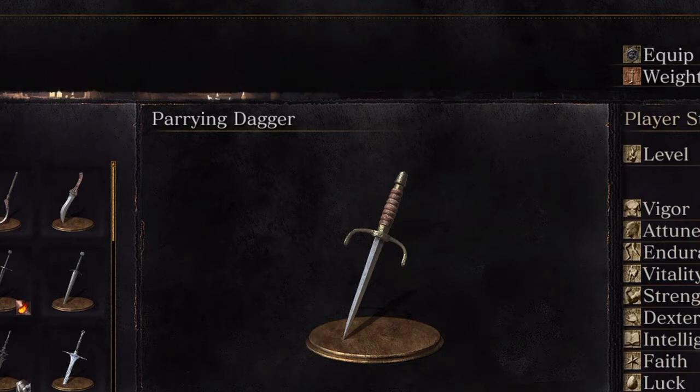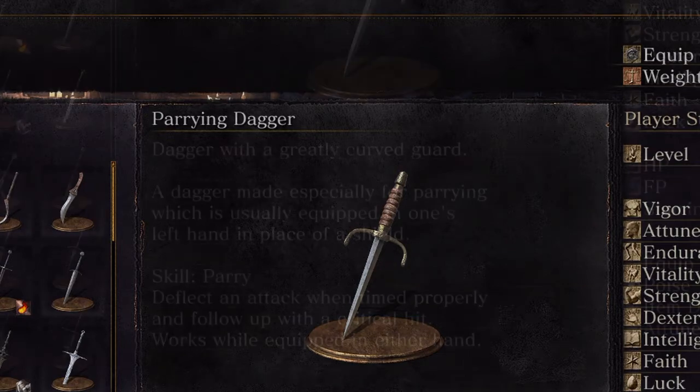Now, you can also use this as a weapon, but it doesn't make a very good weapon. I'll cover it anyway — it can still be used, just not very good at fighting with. It's really just used for parrying.